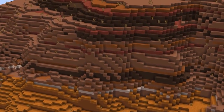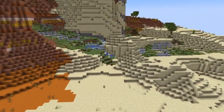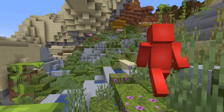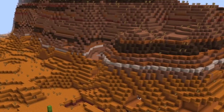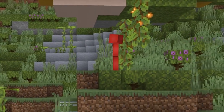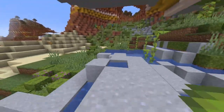While the Badlands biome has a fair amount of color, you're not going to be seeing too much green around. And that's why this is such a welcome sight. A lush cave happened to spawn right above ground inside of the deserted biome, which is a rare occurrence guaranteed. And while that alone would be enough to see one of these lush caves spawn up so high, it's even stranger that it picked this climate. The green mixed in with the orange really has a way of spicing up the scenery that we're used to.